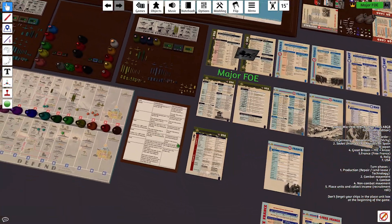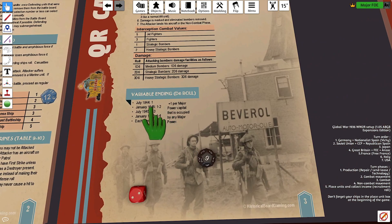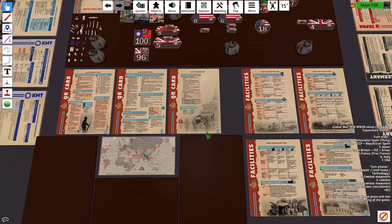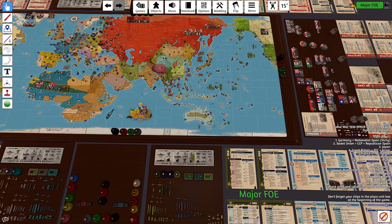We have one more roll for the variable end of the game. For July 1944, we need a 1, plus 1 per major capital power occupied by any major power. The only occupied major capital is Paris — KMT and CCP are not major powers, they're minors. So it's 2 or less. We rolled a 1, and that looks like the end of the game. I'll end the video here — there will probably be a video on scoring the points. Thanks for watching.